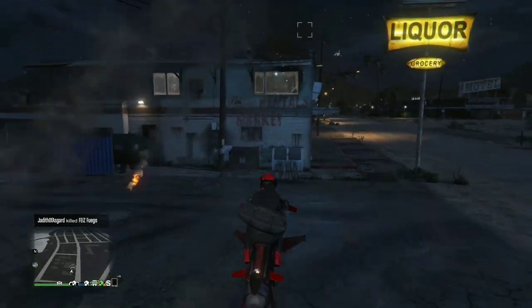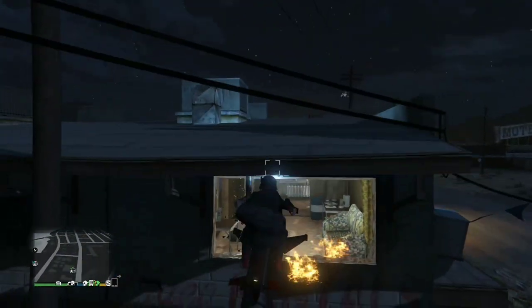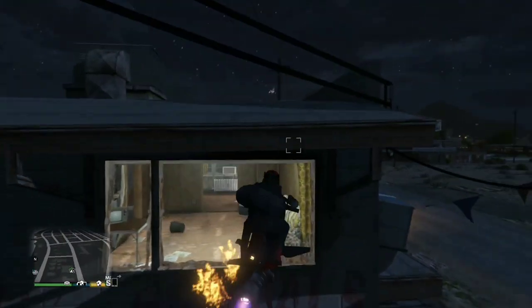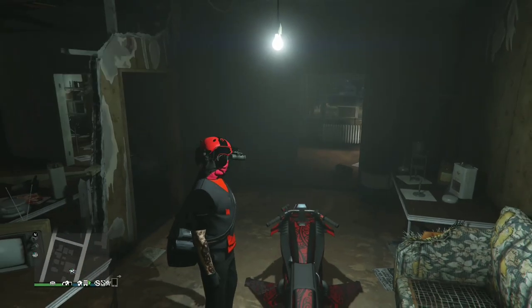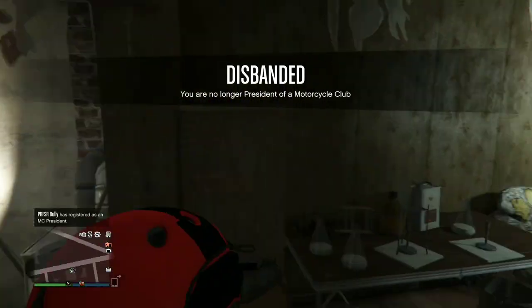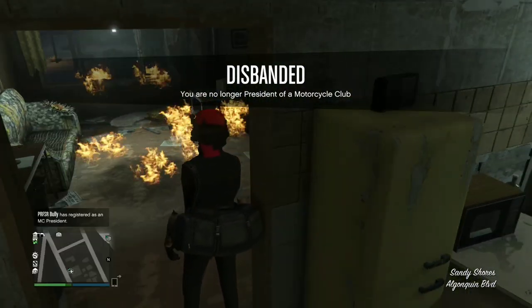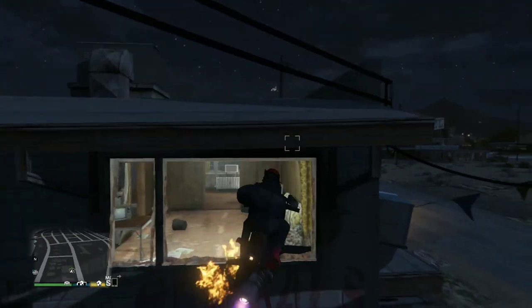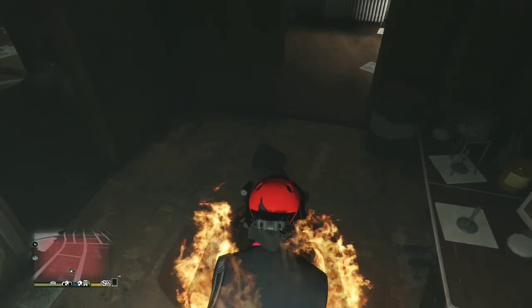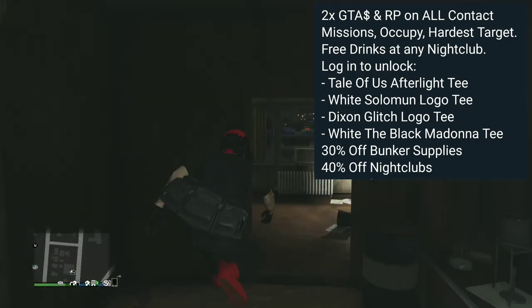If you log in today they're giving away four free t-shirts — I know there are some rare people that collect free t-shirts in GTA Online. Also, there is 30% off bunker supplies and 40% off nightclubs. If you don't own a nightclub it's 40% off to purchase one, but renovations are not included in that discount.